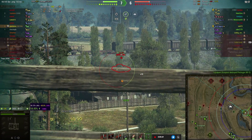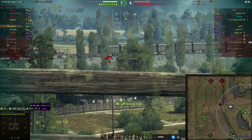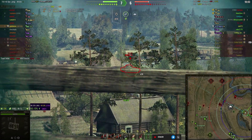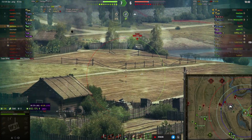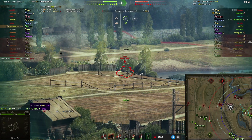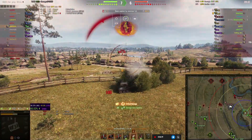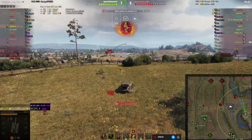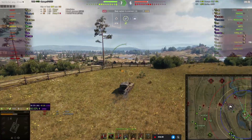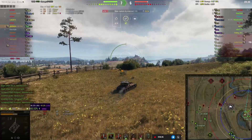I see an S44 over here — let's see what I can do to him. I'm not penetrating; not sure where that one went. I don't think I'm getting through, but somebody else may be getting rounds into him. The T25 has now been replaced by a Comet in the middle. We put some rounds into him but he spots us — that was probably the S44 getting some revenge. Currently at 1800 spotting and 500 damage, not too bad. We're a little bit up on hit points and tanks, so we're in a good strong position.